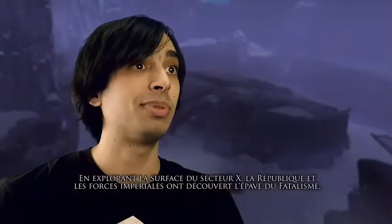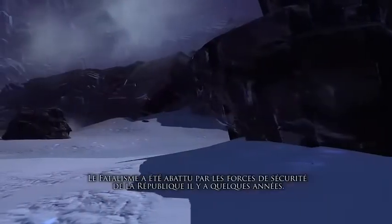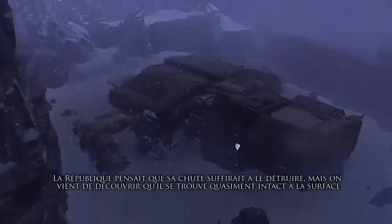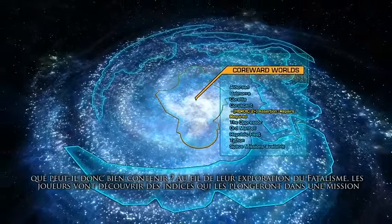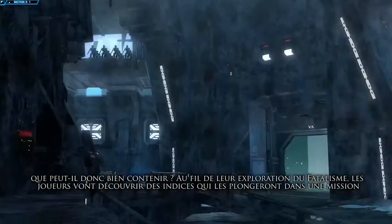Additionally, as Republic and Imperial forces explored the surface of Section X, they happened upon the wreck of the Fatality. The Fatality was shot out of orbit by Republic security forces a few years back, who thought it was destroyed on impact, but they recently discovered it very much intact on the surface and have started to wonder what might be inside. As players explore the Fatality, they'll uncover clues that lead them on a galaxy-spanning mission to repair and acquire their very own HK-51 droid companion.